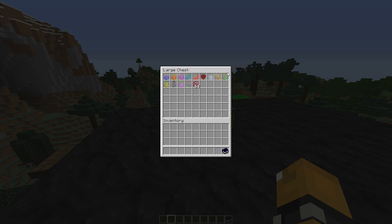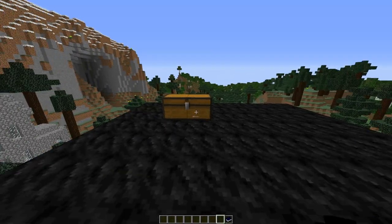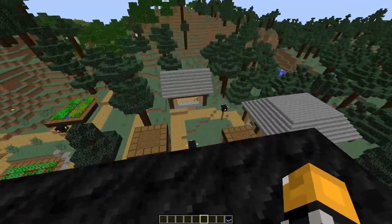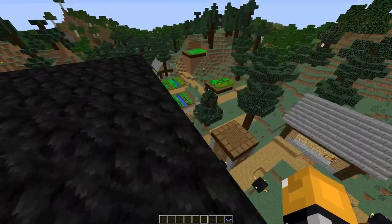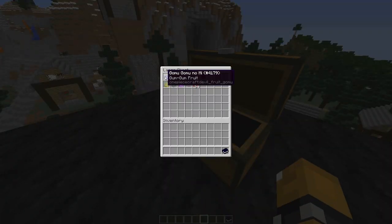I have all the devil fruits in here, all lined up perfectly, all in order of the book. I don't know if I can actually use the abilities in creative - I should be able to, but we'll see. If not, I'm at a village, and this village is hopefully not gonna be here after we're done. That's my plan at least. So the first one we have is the gum gum fruit.